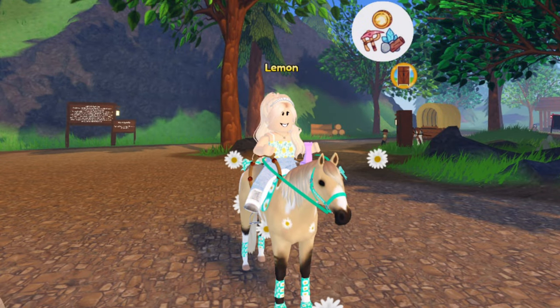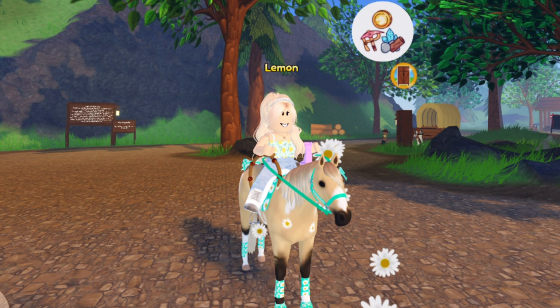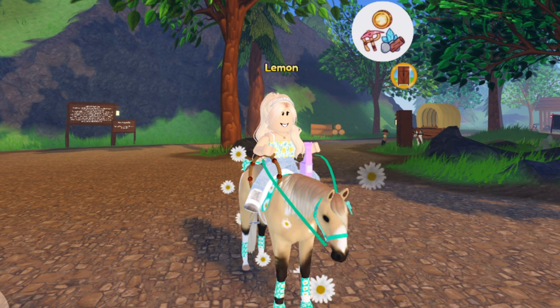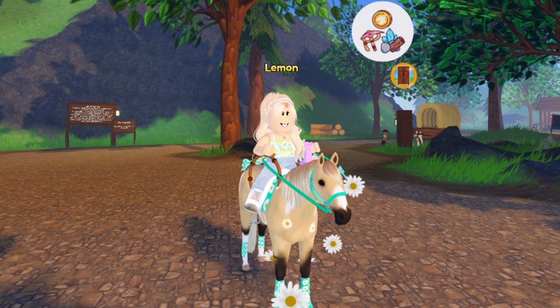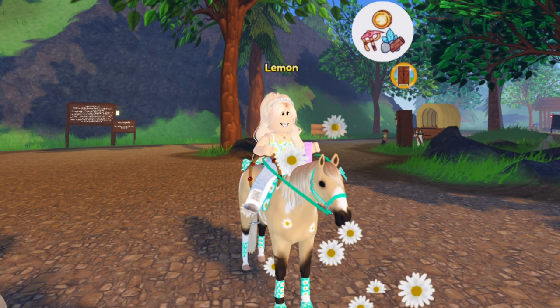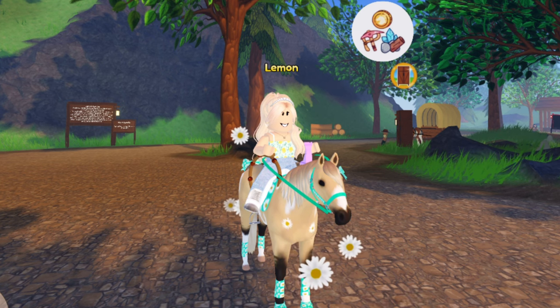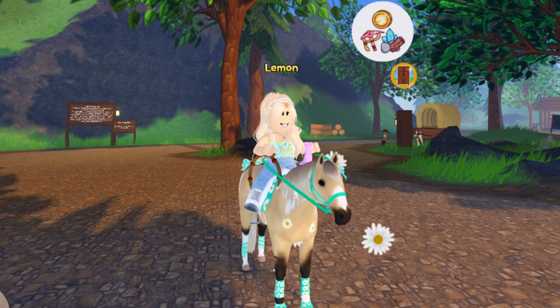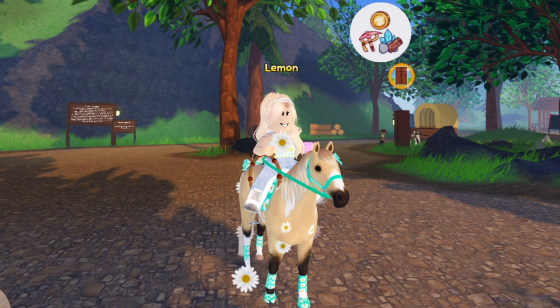For dyes, I was thinking they could possibly add a pastel fade — basically a fade of all the pastel dyes like yellow, pink, purple, and green. They could also make a pastel yellow dye, since I don't think they have that. We could also have a leafy fade, for example dark green to light green or different shades of green fading together.